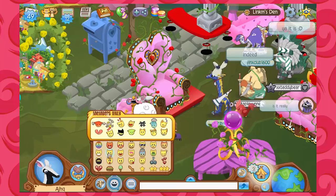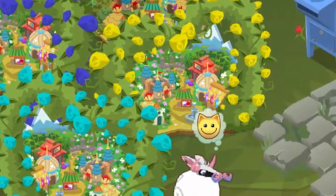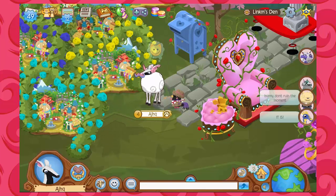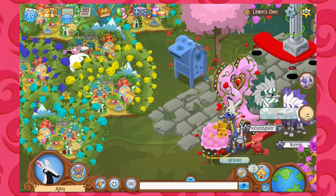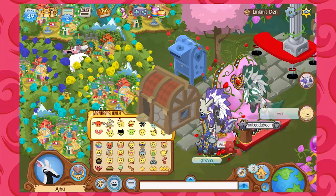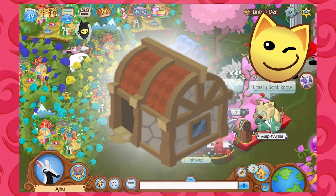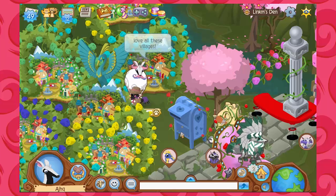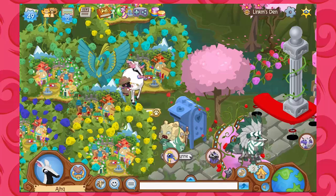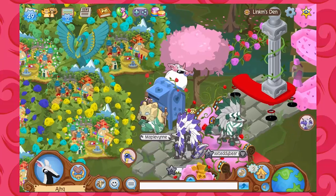It looks like over here we've got a ton of villages — these are the pet villages. Now, if you do not know the secret yet, I hope you take advantage of it while it's still available. We do have the AJHQ den, but if you haven't figured it out yet, there's also an AJHQ epic den, and that epic den often will have a little surprise in it. It's almost like the map of Jamaa, with the mirror in the center and all these different village lands laid out here.